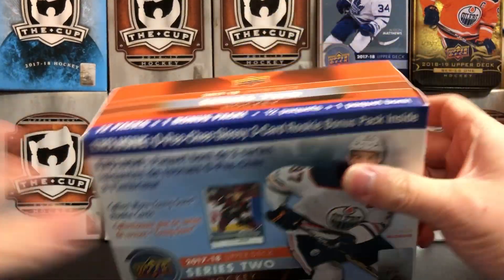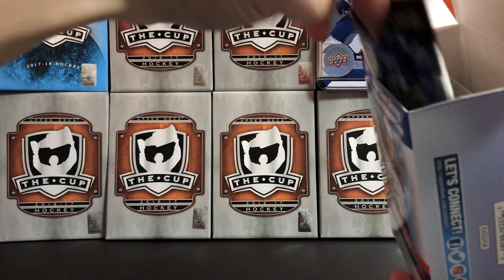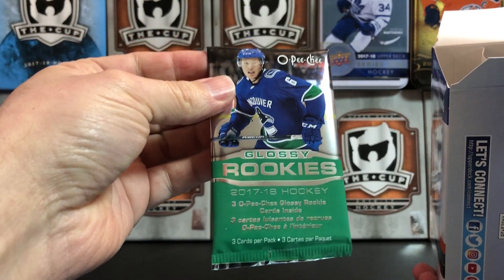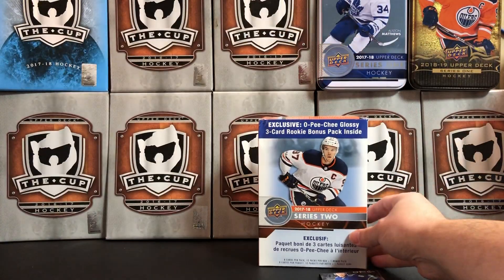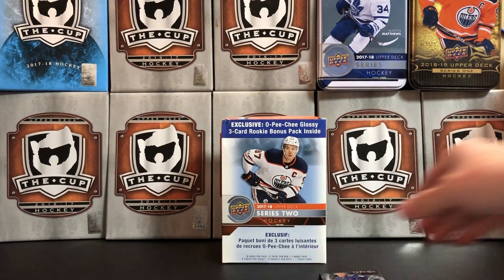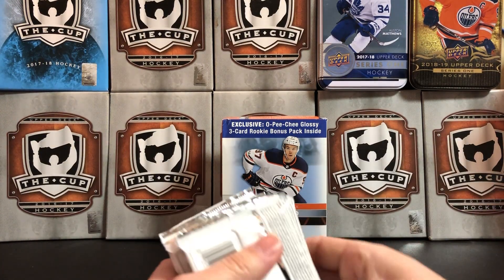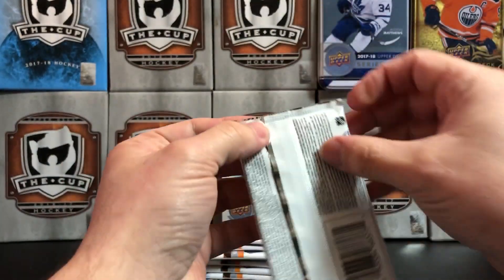We've got, of course, the glorious Connor McJesus on the box. Here are our O-Pee-Chee Glossy Rookies — we'll set that pack aside for a minute. And then we've got our Mega Packs from our Mega Box. Let's stack these guys up and see what we get.